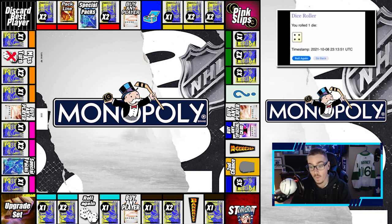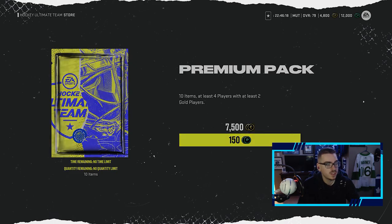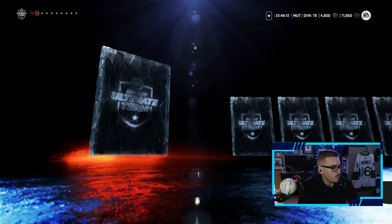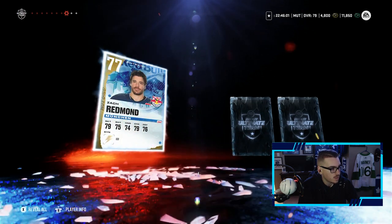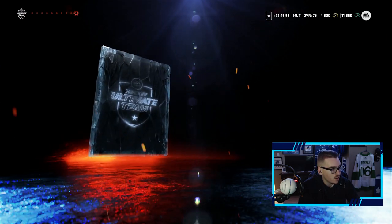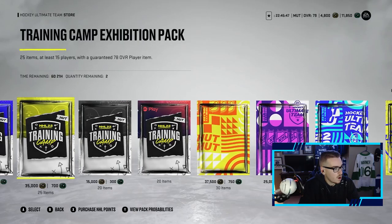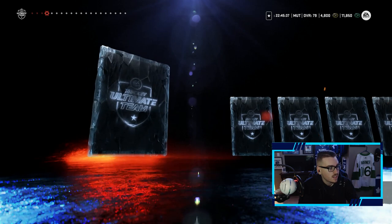Hopefully the board blesses us with more packs because this team is just not it. First roll of the series — using the phone dice app — we get a four. On the board, four means open up one premium pack. Let's hope this premium pack has something juicy because we need help. We pull Brandon Smith — that's a defenseman, and we don't need defense. We need forwards because our forward core is not looking promising at all. Another defenseman and a silver center — this doesn't help one bit.